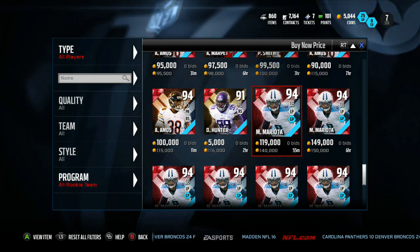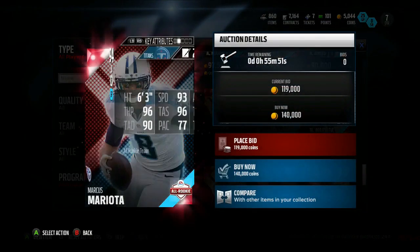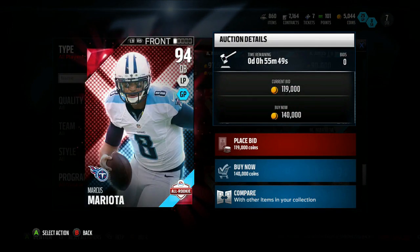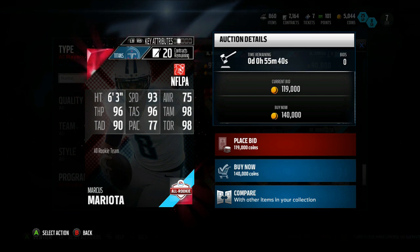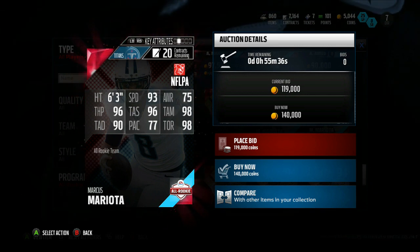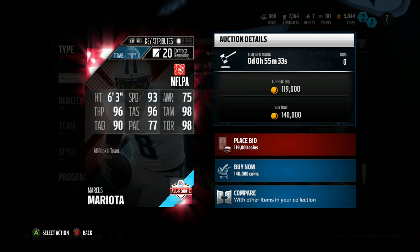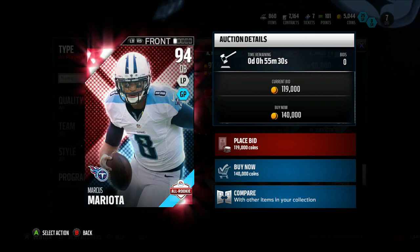Now you've got Marcus Mariota - your only hope as of right now. Your only hope to make 100,000 coins back after tax, depending on how much you have to undercut. If you put this card up for about 120k and it sells, you take the tax out - I think you're really cutting it close on even breaking even.